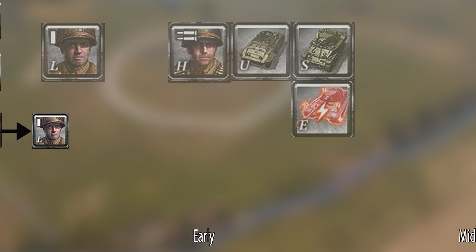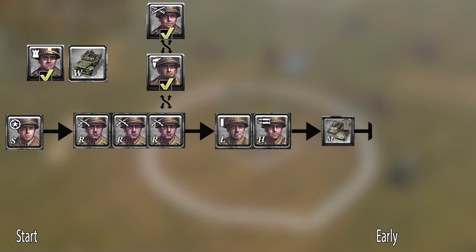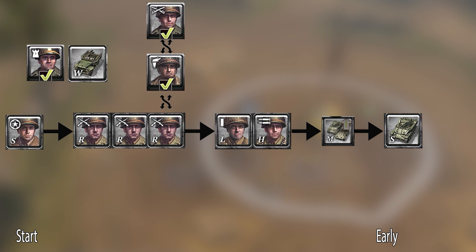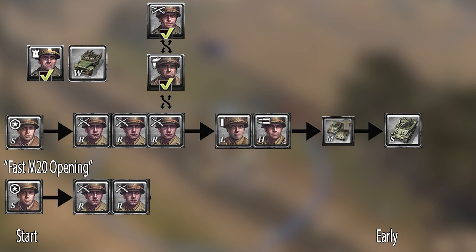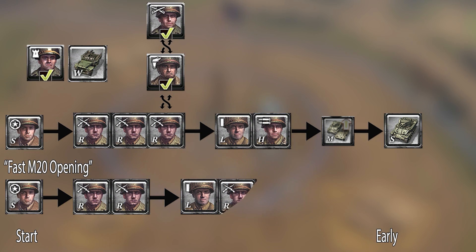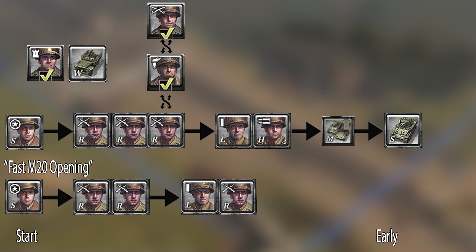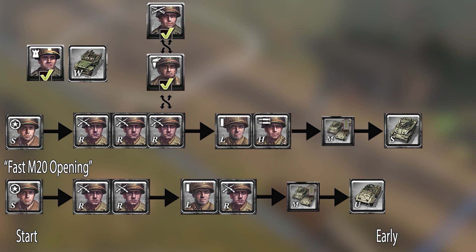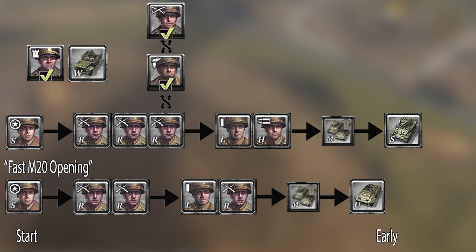After Lieutenant, it's most common to grab a .50 Cal before teching and getting the Stuart. However, if you'd rather want the M20 first, there is an alternative route that leaves you with a faster M20 timing. This would be grabbing only two rifles at the start of the game, floating manpower until you have enough fuel to queue the Lieutenant before the third rifle. This is better, as Lieutenant takes a really long time before it fields, and if you instantly tech after queuing the Lieutenant, you can see some really fast M20 timings. This can then be followed up by a .50 Cal and a Stuart for some really strong early pressure.